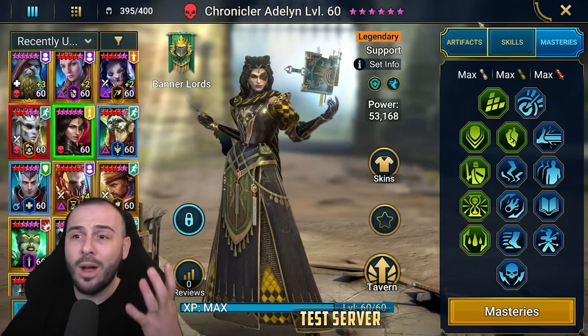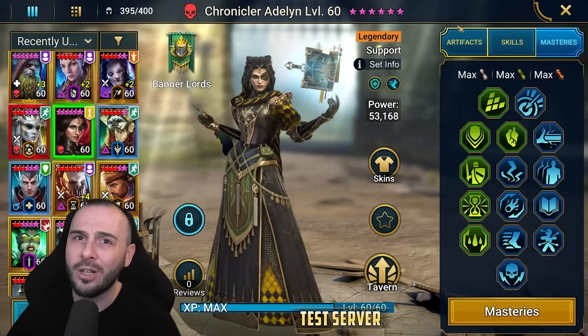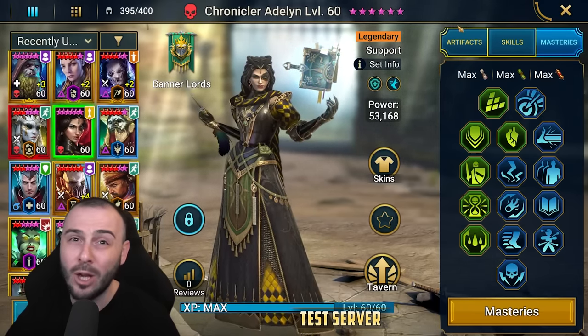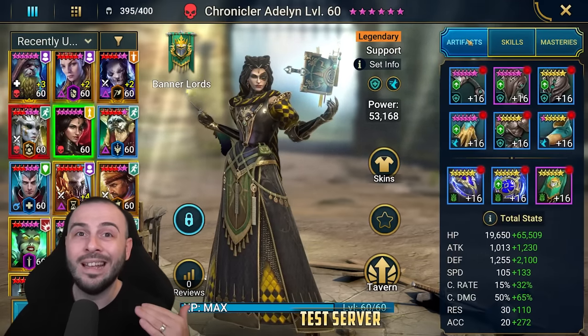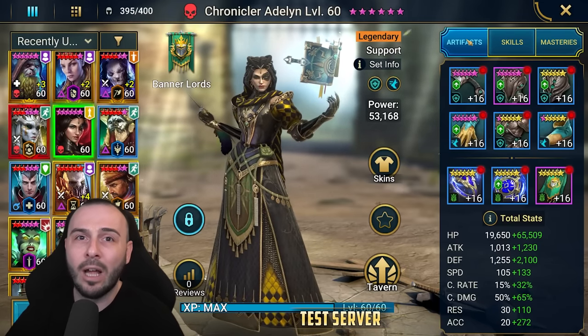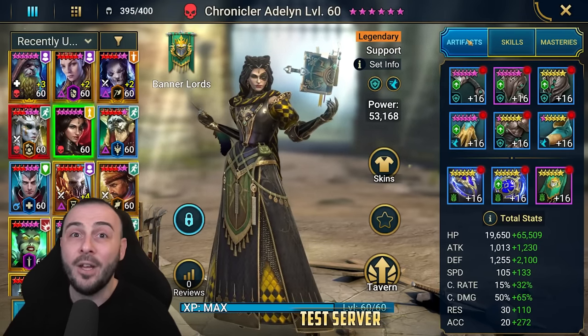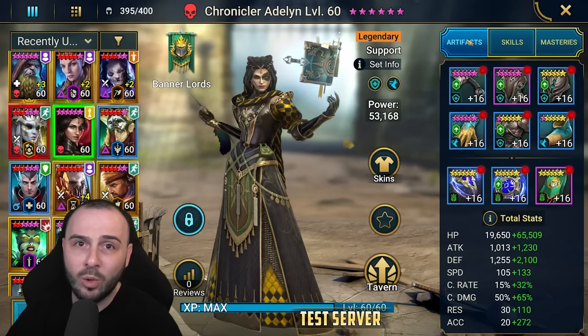If you want to get this free legendary champion, you can download Raid Shadow Legends by clicking the link in the description down below. On top of that, if you download with that link, you're gonna get a couple of awesome epic champions as well. You're gonna get Tyrell once you complete the tutorial, and you're gonna get Rektor Dread once you reach level 25.